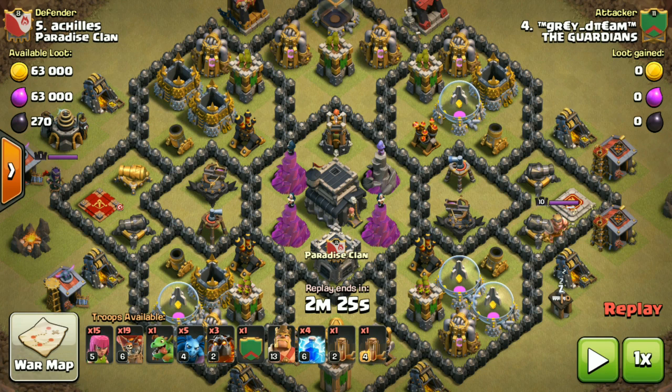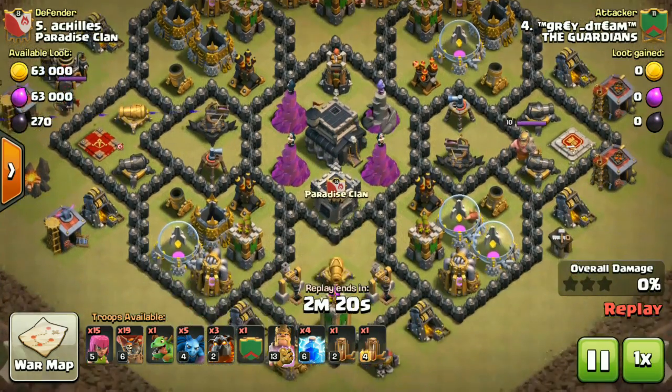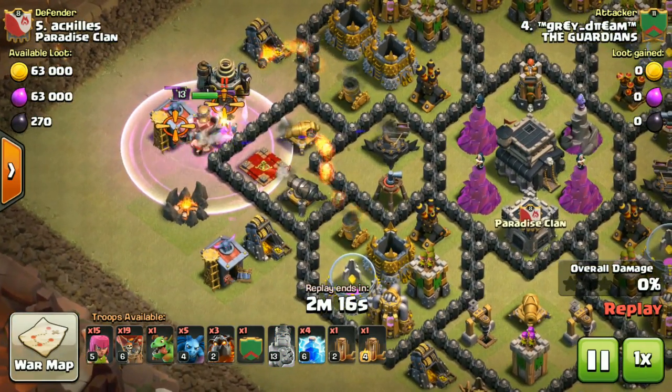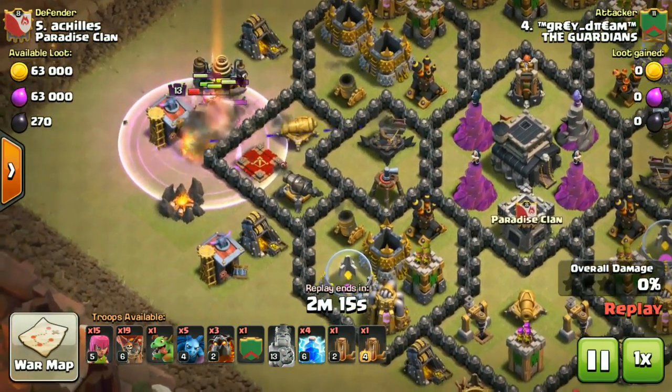There's a Teslas in the back. For lava hound support I take 50 minions and five minions — I take five minions because of the cleanup. Sometime they can help to clear the CC as well. First of all, the level one Queen is taken down by my level 30 King, which is so much helpful.